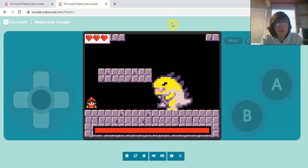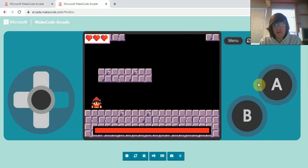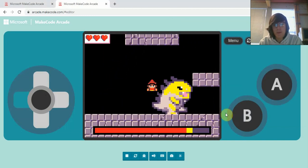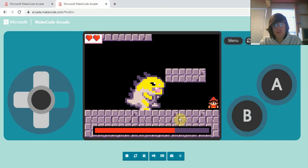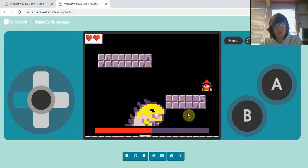Hello everyone and welcome! Today we are going to be making a boss fight for a platformer game. This is a bit different from a normal boss fight because in our platformer games we don't have a way to shoot projectiles. We defeat our boss by bouncing on his head — you can see it does a little chunk of his health. By landing on our boss's head he loses health, but if we just hit him without landing on his head, we lose a life.